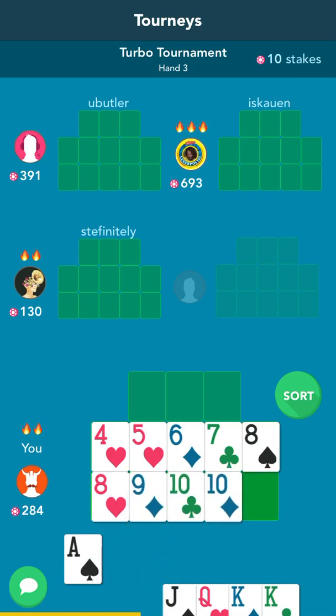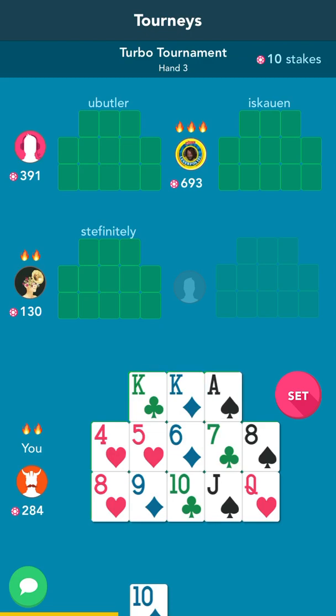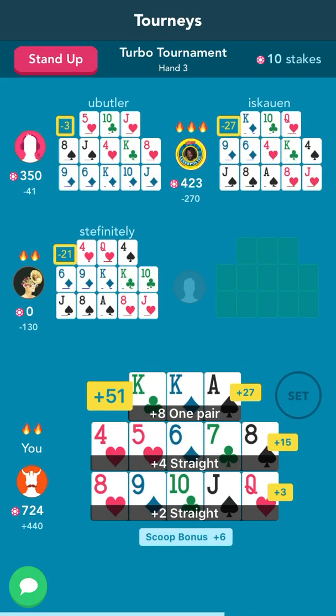I have kings in the front — that's good. We have two straights and kings in the front. Not bad. We were almost dead, but now we've got 7-24 and we're actually leading.